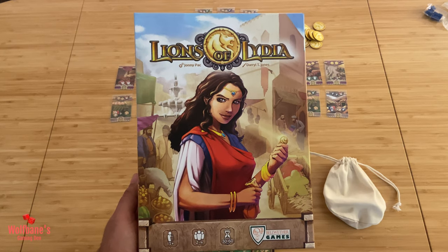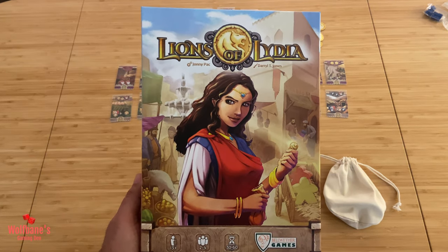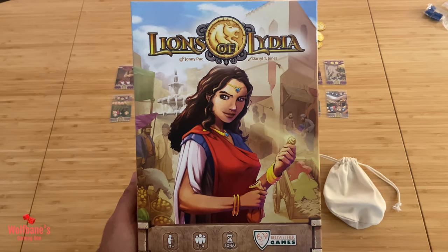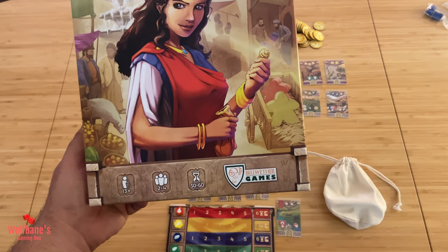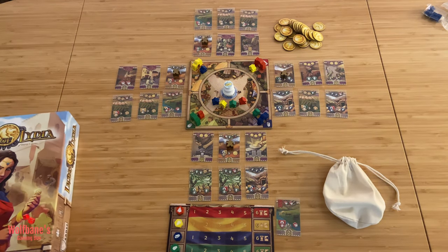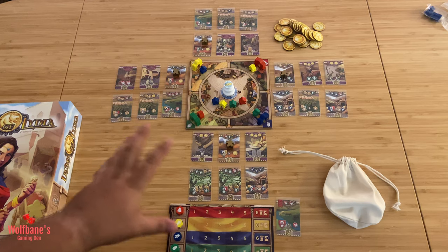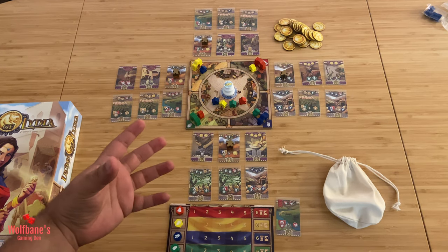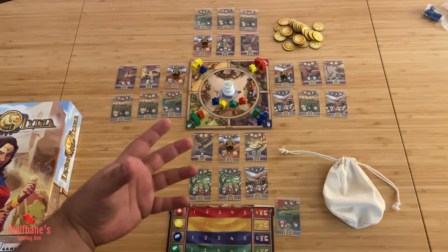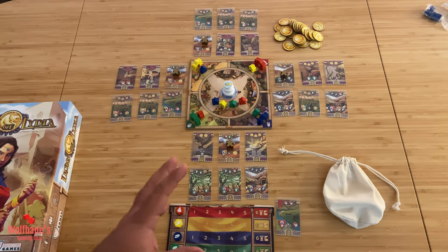Hey folks, welcome to Wolpins Gaming 10. Today we're covering the tutorial for the game Lines of Lydia, designed by Johnny Pack, artwork by Daryl D. Jones, and published by Bellwether Games. This is a game designed for two to four players, expected to be played in roughly half an hour to about an hour, depending on the player count. It is basically a game where you get different resources and the objective is converting them into different properties that will score you points at the end of the game.